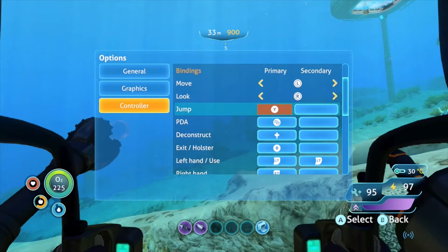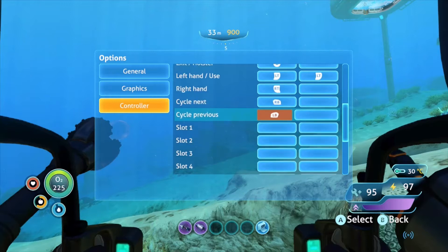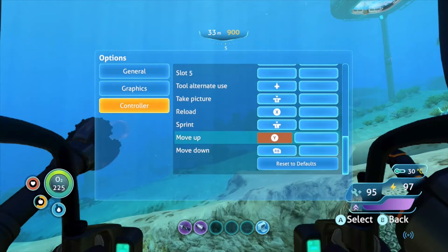First, look at your jump button and keep that in mind. Go all the way down and you'll find the move up and down option. I'd suggest having move up and down, especially for the Cyclops. But in order to jump in the prawn suit you have to have move up set as a button, and I would suggest having that button set as your jump button.